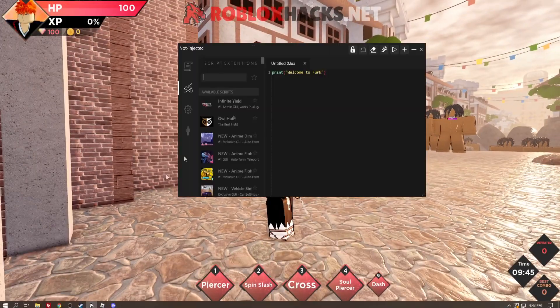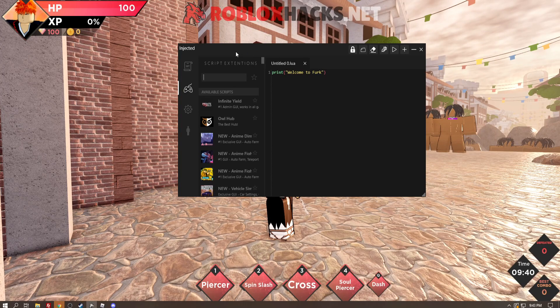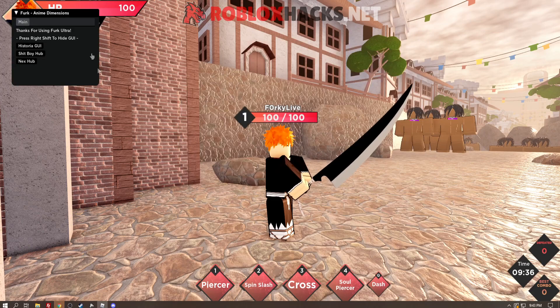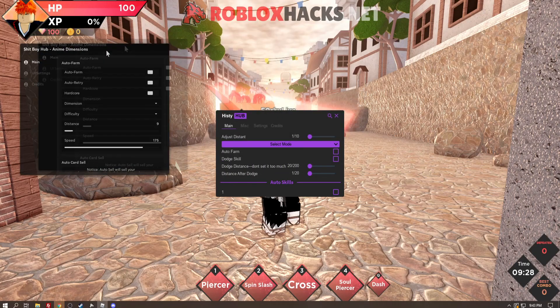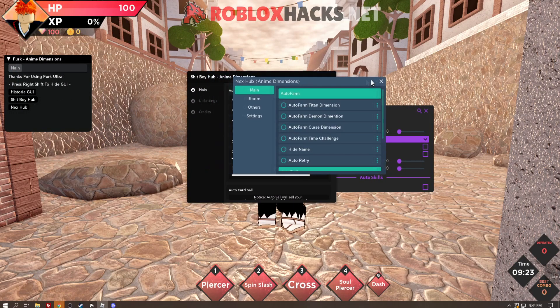Now let's go to Anime Dimensions. Once you're in game, go back to Ferg Ultra and hit inject right here, wait for it to inject — it won't take long. Then just search for Anime Dimensions like this and press on it. You will see the GUI right here — we've got three GUIs: Free GUI, Shitboy Hub, and Next Job. Just execute them like this.